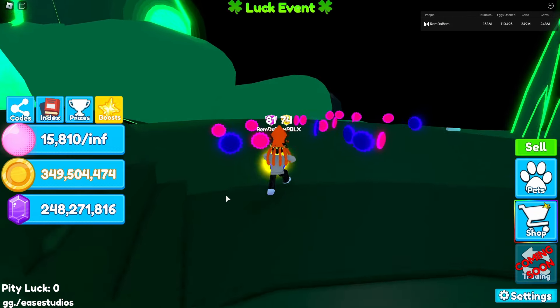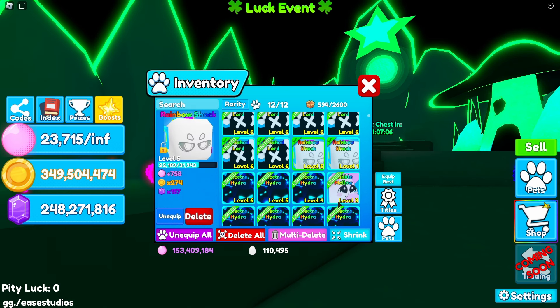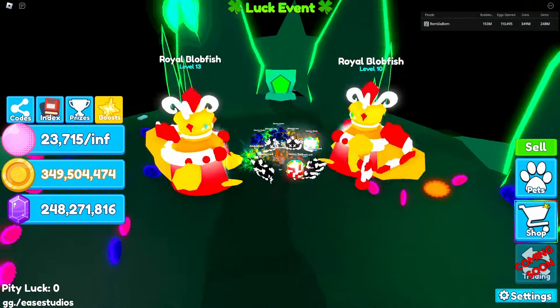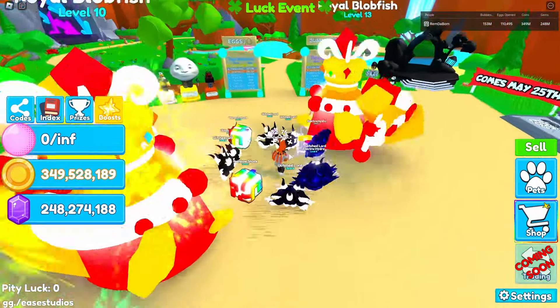With my best team currently, I get 7,905 bubbles per click. I have two Royal Blobfishes, two Electra Hydras, Left Glitch Lords, and Rainbow Shocks — which is a really good pet team. If I unhide my pets, this is what the team looks like. It looks really good.